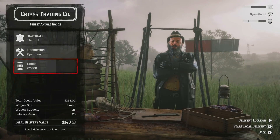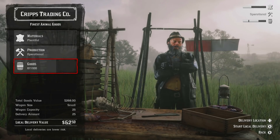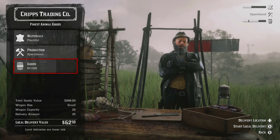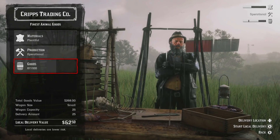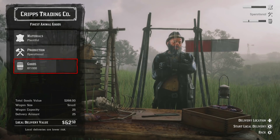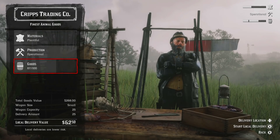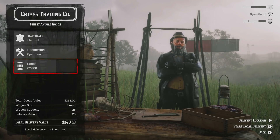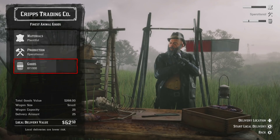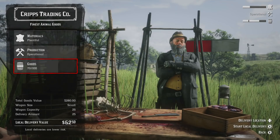Next up, goods. As you can see, I have 67 out of 100 goods. Below, I only have the small wagon available, which delivers 25 goods at a time. As you progress through the skill tree, you'll get the medium wagon which delivers 50 crates at a time, and the large wagon which delivers all 100 crates at once. The medium and large wagons probably have monetary bonuses as well, but no one has unlocked them yet. I'm going to assume they do, because it would be strange to increase the risk and have the same reward.